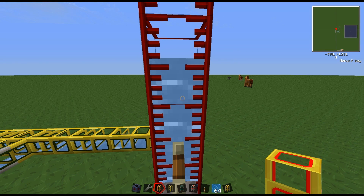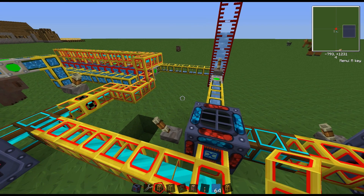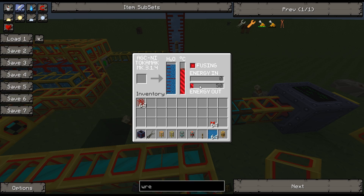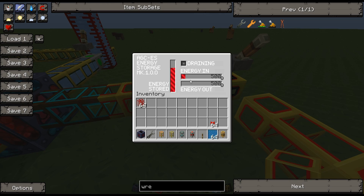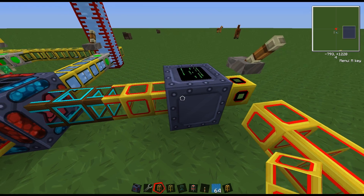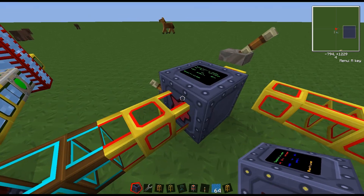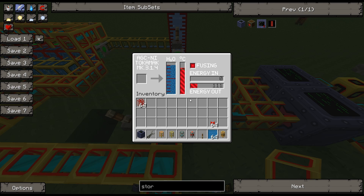We're producing more heavy water than we can use - finally, so that's good. I believe that's seven refineries - the right number. I don't exactly know how much power it uses, but we've got 50 energy units going out, so it's good progress. We're actually almost full on this energy store. I'm going to add another energy store and see where we are temperature-wise. Now we're finally racking up the power - about 110 to 115 energy going out.